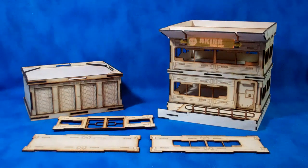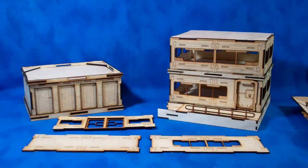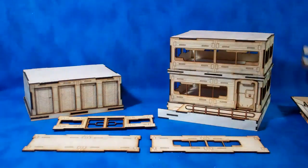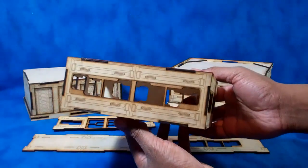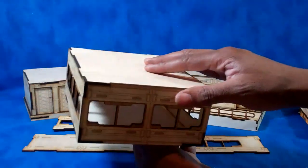So what I'm going to do is start off by tearing some of these down so you can see what they look like, what each of the modules look like. So this would be — I'll try and get this centered — this would be kind of an upper-story module.